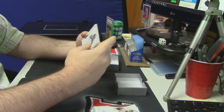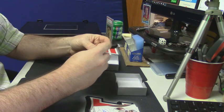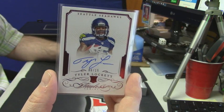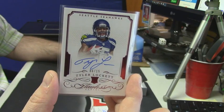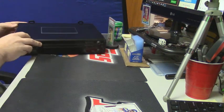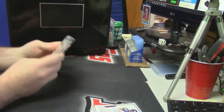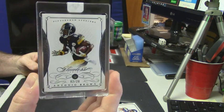Hey, one's stuck — why are you hiding from me? Auto card of Tyler Lockett, 6 out of 15. That's a good card too. Let's see what else is in here. How about some diamond action — 2 out of 20, Antonio Brown.